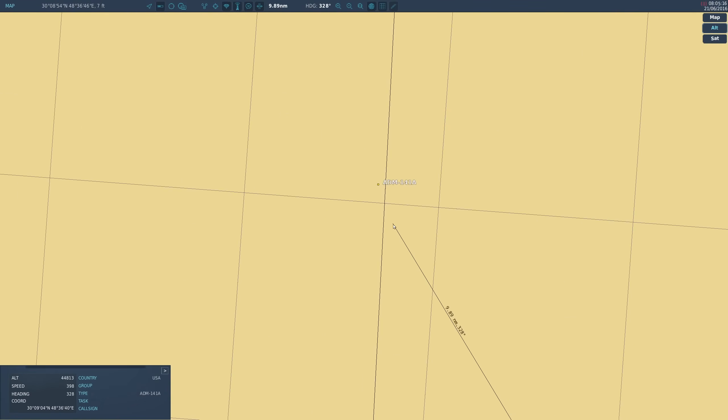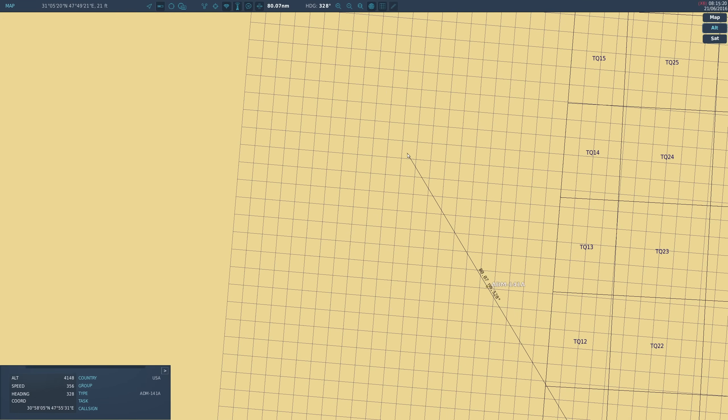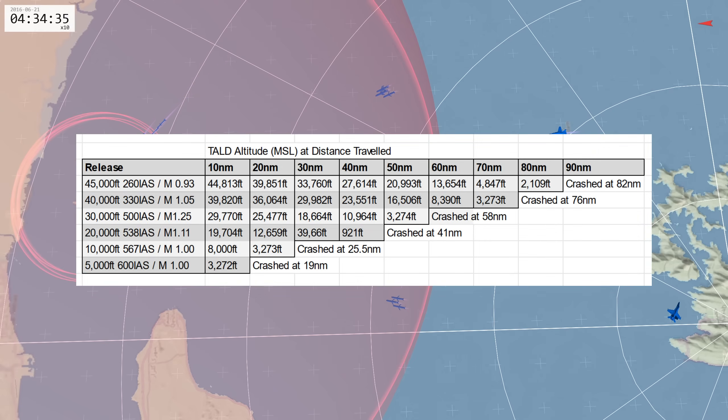I did some testing and built up a chart to give you a general idea of their ranges. These were conducted without wind, default atmospheric conditions, all altitudes referenced above mean sea level, and were launched from a Hornet. As you can see, the higher we are the greater the range — not terribly surprising. It caps out at about 70 miles of range from 45,000 feet, once you've taken considerations for potential hills and target elevation, which gives them a pretty healthy reach.